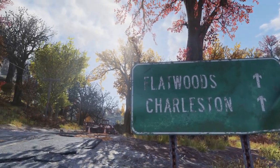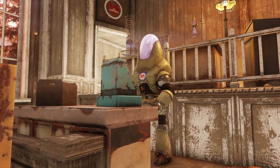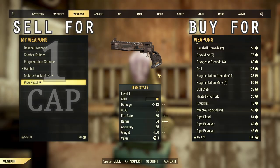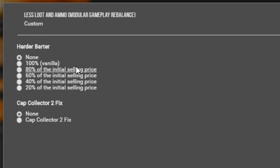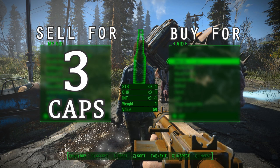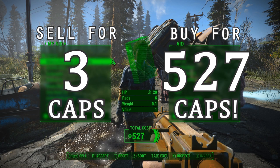After getting rid of the enemies, we head to Flatwoods, where we find a robot vendor that sells weapons, clothes, plants, and even ammo. This ammo is so expensive we'd probably have to sell a kidney to afford it. But the Less Loot and Ammo mod also has a setting that increases prices when buying and lowers them when selling, with options ranging from slightly higher than normal all the way to extremely punishing — making the game way more expensive, potentially.